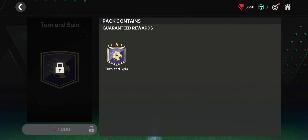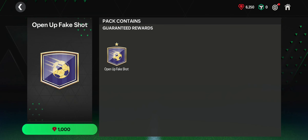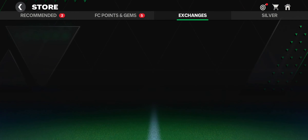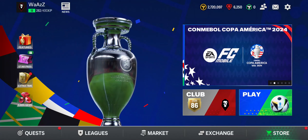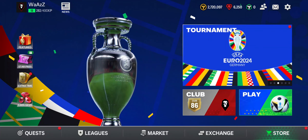So guys, that's how you learn the skill move turn and spin on your game EA FC Mobile 24. If you find our video helpful please leave a like and don't forget to subscribe to our channel. Also hit the bell icon to get updates on our latest videos and drop a comment for reviews and more content like this. I'll see you guys again in our next video, thank you for watching.